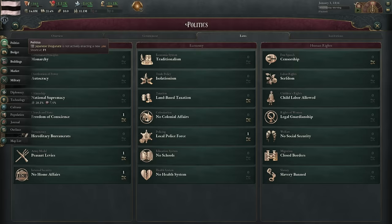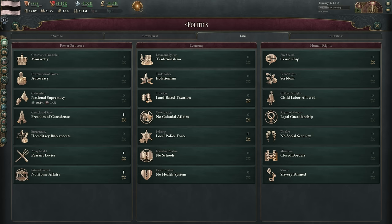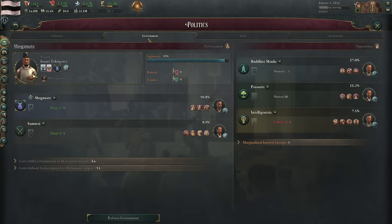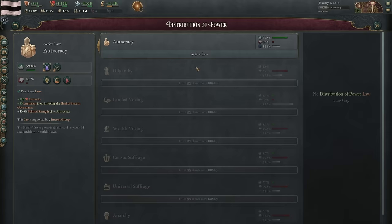Just by wanting to pass colonization I've already interacted with four systems and haven't fully explained all of them. The second part of passing colonial affairs is getting a party in power that endorses the change. Currently the shoguns and samurai are in power, giving us a good chance to pass certain laws. However, if we want to liberalize our society they will fight us at every turn — we have a 79% opposition to a presidential republic, and huge resistance to oligarchy.